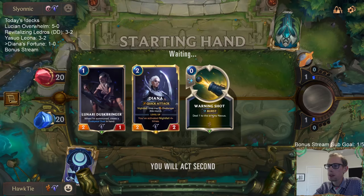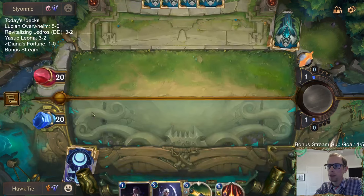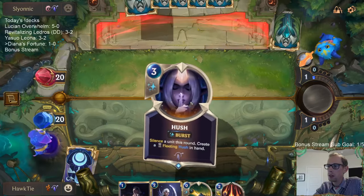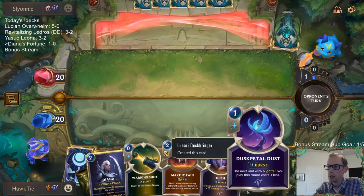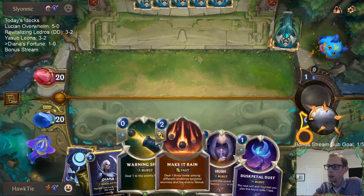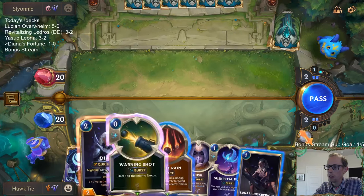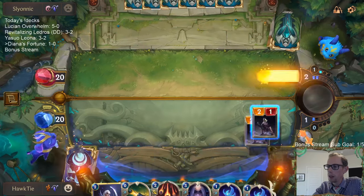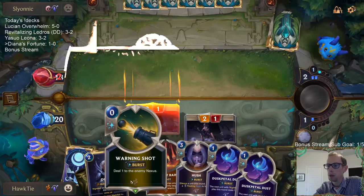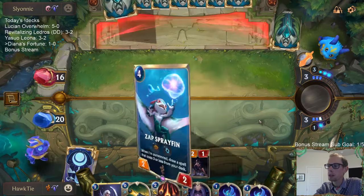We'll keep this starting hand and mulligan our five mana card. Go ahead and lead with the Dusk Bringer - possibly I should mulligan Warning Shot also, because we have the Dusk Bringer that can give us the Dusk Petal to get the Nightfall activated on Diana. For how this has played out I kind of wish I would have mulliganed Warning Shot, but we are pretty aggressive - maybe the Warning Shot will get us that extra point of damage.